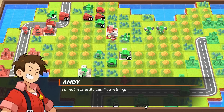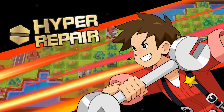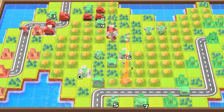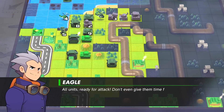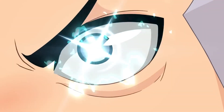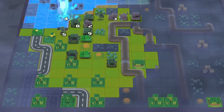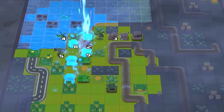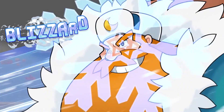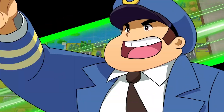The Orange Star's Andy can use a CO Power called Hyper Repair. This restores HP to all his units and increases their defense. Eagle of the Green Earth Army has a CO Power called Lightning Strike, which allows his units that have already acted to move again. There's a wide variety of CO Powers at your disposal, so figure out which best suit your play style.